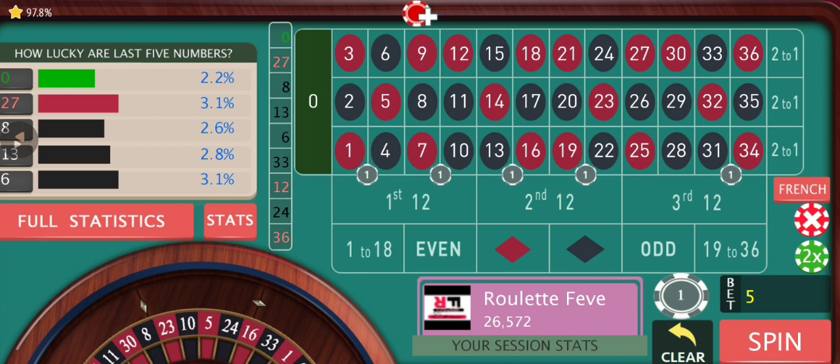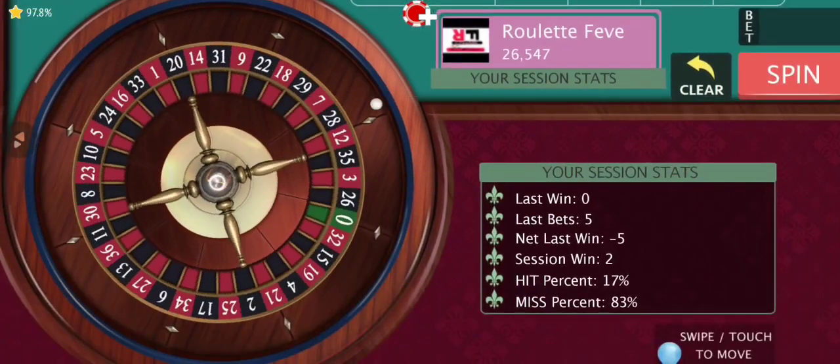So what we are going to do is keep on betting on the same double streets we bet on last round, and we're going to add five dollars on each and every one of those bets. The idea — the objective — here is to get back the lost amount and also be at a new session high at the same time.